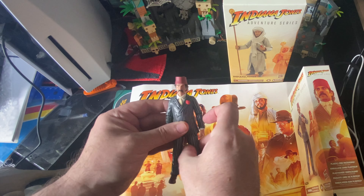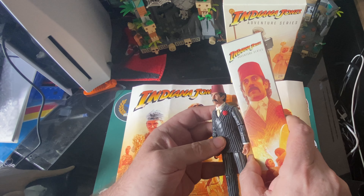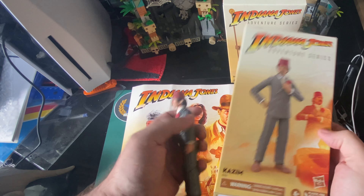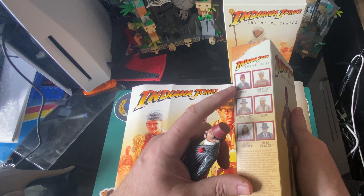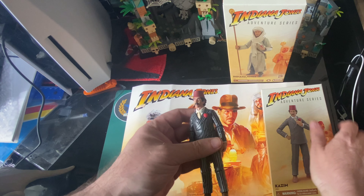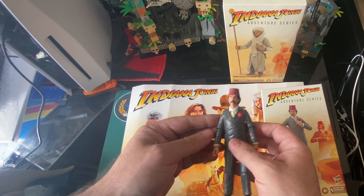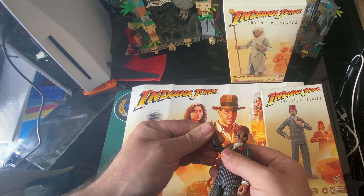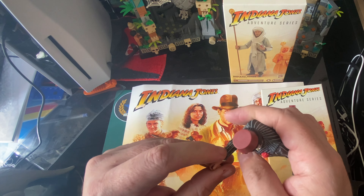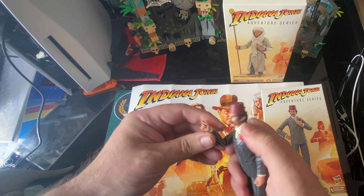No-thrills figure but we do get plenty of accessories, which is cool. Yeah, it's a nice representation of Kazim. It's kind of showing it in the first wave, but there are other figures in the first wave too. Maybe this is just an extra — I haven't really thought these out to be honest with you. Let's have a look at the articulation — oh, that's a bit stiff. Looking at him, he seems to have a little bit of a flaw there.